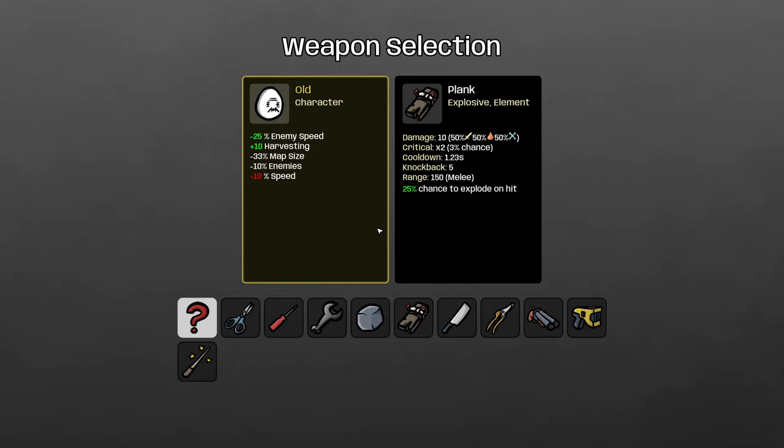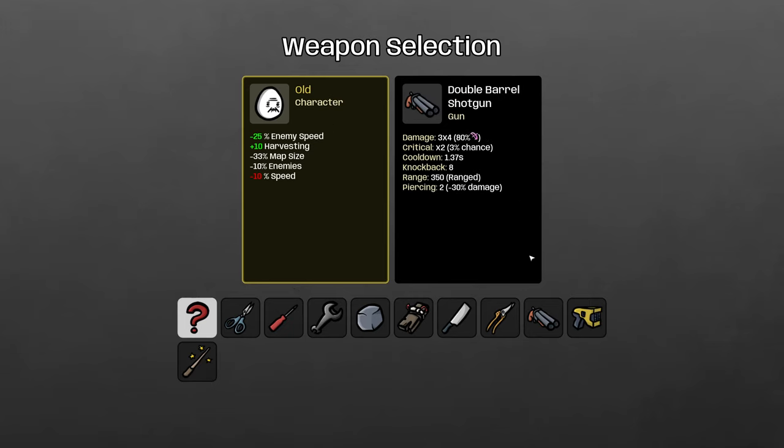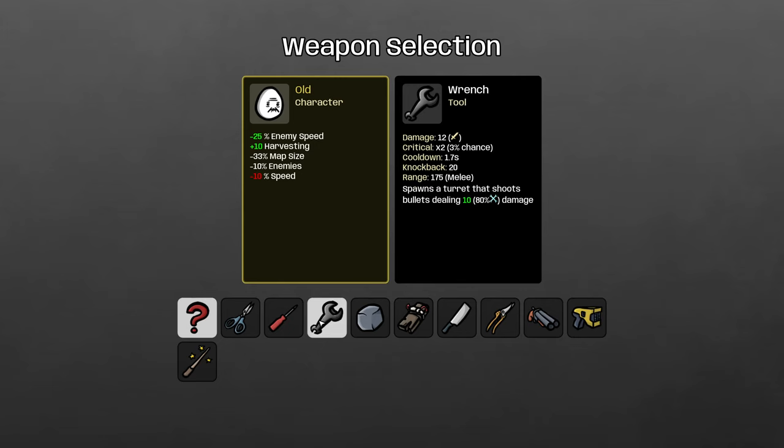The Old has a couple of builds. The small map makes it easier to go with the Wrench because your turrets all spawn in one place. You could also go shotgun — I think that's the second best build — and slowing enemies with a taser or using landmines can be fun too, but those will be worse overall than turrets or shotgun. I recommend the Wrench, but shotgun is a solid backup option.